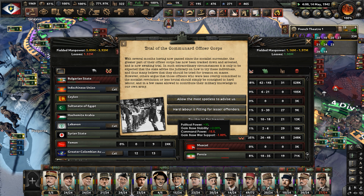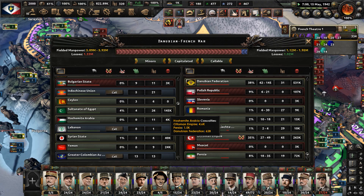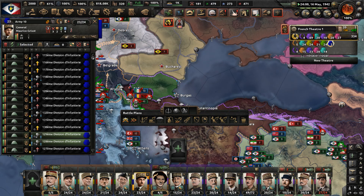We've taken 435,000 casualties. The Sultanate of Egypt and the Italian Federation have taken a fair amount as well. But they are our subjects, so I think the reason they have such high casualty counts is because we've requested all their divisions to join our army, more or less, so that could play a part in the casualty figures there.